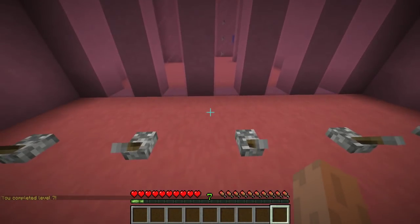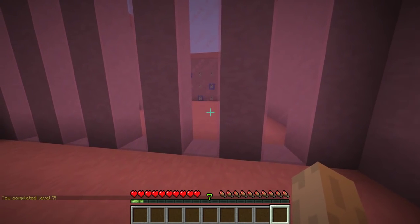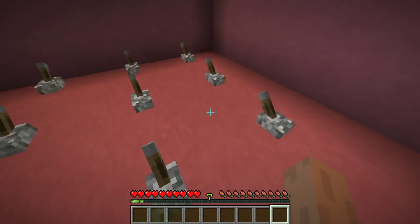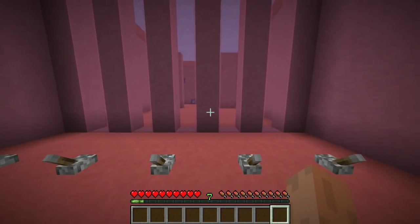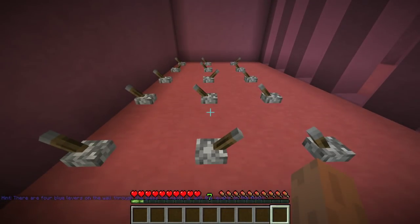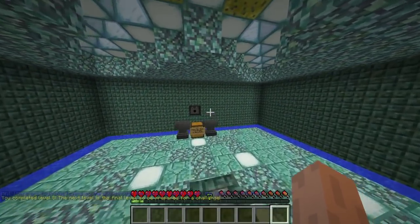We have some levers on the floor, and it looks like we have quite a simple combination — top, bottom, middle. Nothing, middle. So we go: top, bottom, middle, nothing, middle. Easy. Easy indeed.